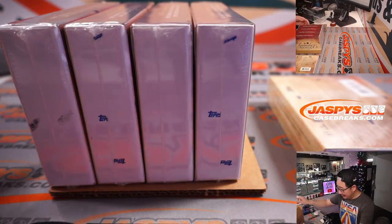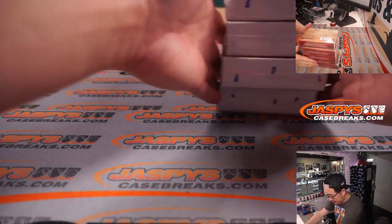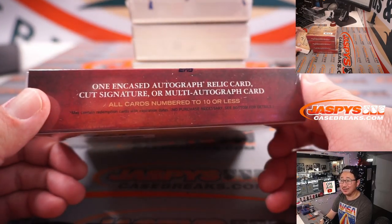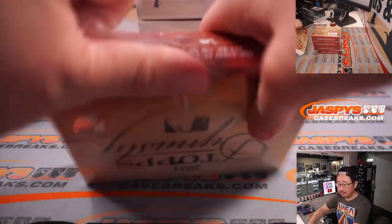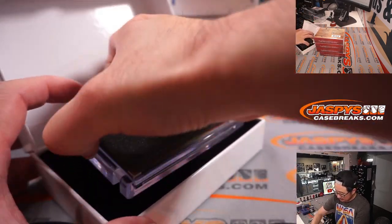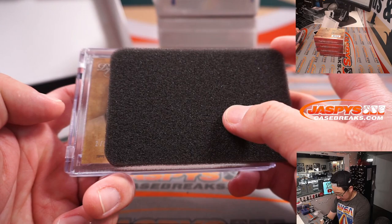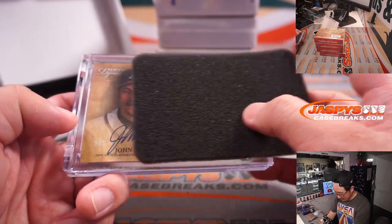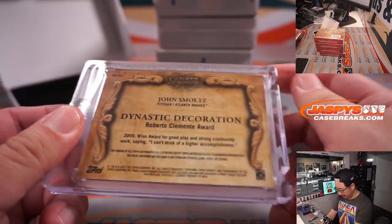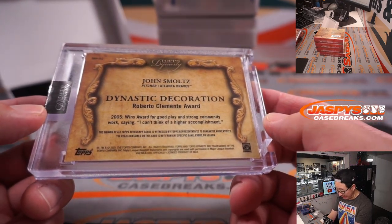Love this Dynasty, ladies and gentlemen — really nice stuff that pops out of here. All cards numbered at 10 or less. First one out of the gate: 2 out of 5, John Smoltz. Look at that patch! Someone's going to get a train whistle for that. Dynastic Decoration — Roberto Clemente Award. 2005 wins award for good play and strong community work. I can't think of a higher accomplishment.